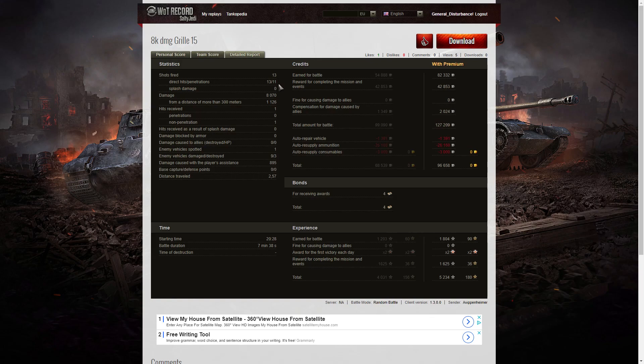Looking at the detail: Arpenheimer fired 13 shots, got 13 direct hits and 11 penetrations — he didn't miss a single shot and all but two went through. Damage of 8,070 hit points, with 1,126 of which were from over 300 metres. He received one hit which was a non-penetration. He spotted one enemy vehicle, damaged 9, killed 3, and did damage assistance of 895 hit points. On a premium account he earned 82,332 credits, 42,853 for completing missions and events, and 2,024 credits compensation from the bat chat ram.